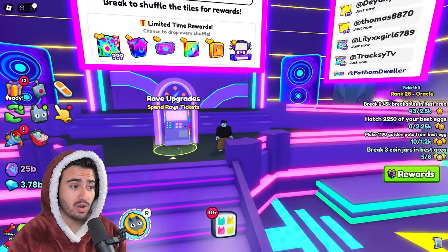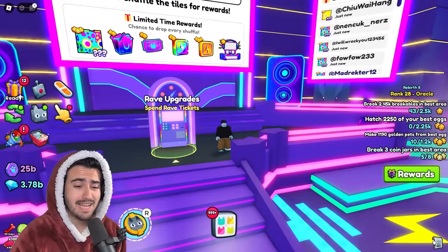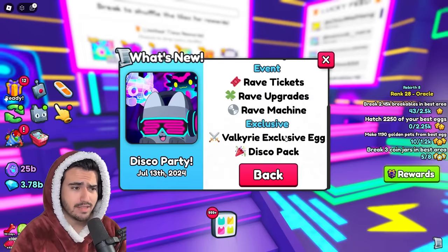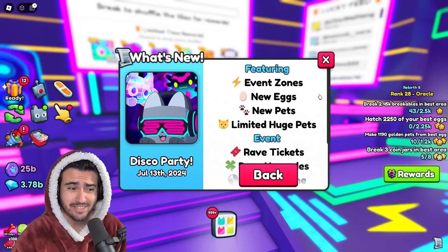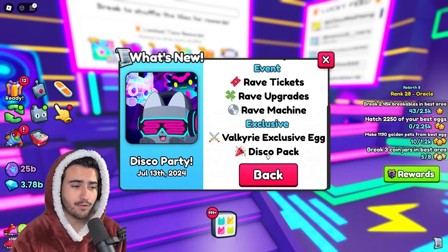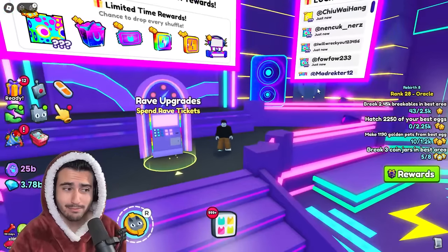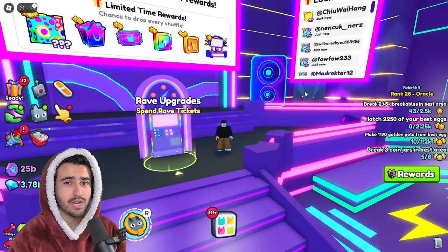As many of you guys know, the rave upgrades are pretty much the sole feature of this week's update. Besides that, we only got a few things like the brand new exclusive egg, and essentially that is it. All we got was the new exclusive egg and this forever pack, so it's basically two pay-to-win features with pretty much zero content besides this rave upgrade machine.